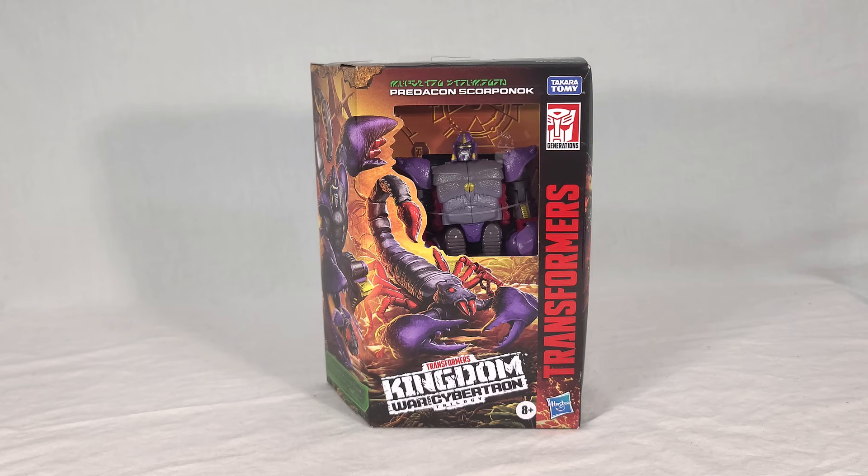Scorponok is kind of interesting. He comes off as a little small as a deluxe, and that's because the old toy was a Mega class — roughly equivalent to today's Voyager class — so this guy feels pretty puny by comparison. But the scaling is actually perfect for show scaling, since Scorponok was one of the smaller warriors in the Season 1 cast. So even though it feels weird getting him this small, it really is more accurate. We'll look at his packaging, then open it up, check the instructions, the Fate Reveal card, and see him in both Scorpion and Robot modes, finishing with final thoughts.